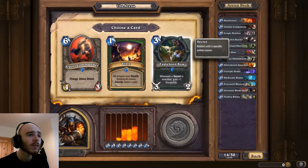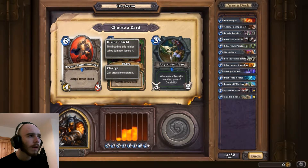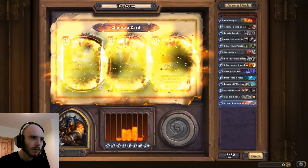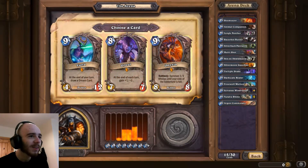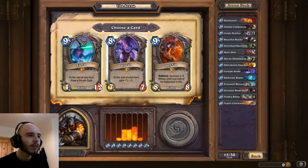Beasts of Charge again, but the Rhino. Eagle Horn Bow - this is a Seeker. Whenever a Seeker is revealed, gain plus 1 durability. So it is a weapon. I'm going to take the Charge and the Divine Shield instead. Another Legendary - at the end of your turn, draw a Dream Card. No idea what that means.